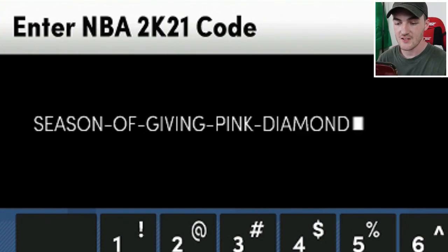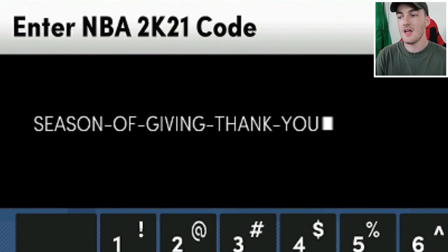The next code is Season of Giving Pink Diamond, for a guaranteed Pink Diamond locker code. It can be the new Allen Iverson, Devon Booker, Jason Richardson, Walter Davis, Jason Williams, or Dirk Nowitzki — six Pink Diamonds you can potentially land. I recommend typing in the Second Chance code first to try for Allen Iverson, so with this code you can try for Booker, Dirk, Richardson, or a card you can sell on the auction house.